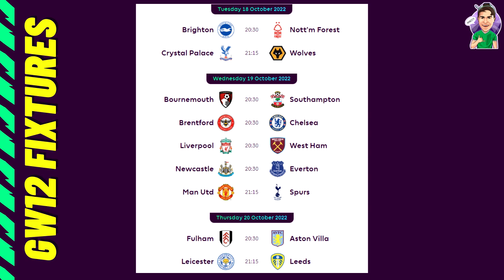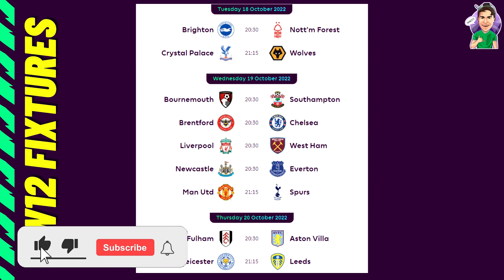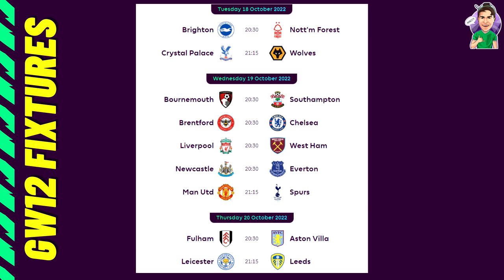I do like the look of Darwin and Firmino depending on the setup now that Luis Diaz and Jota are injured. I'd wait for the press conference on Robertson and Trent — if they're fit they could also be worth a punt. Newcastle vs Everton is quite tough to call, but Newcastle are defending and attacking pretty well, so Trippier, Almiron, or Wilson could all be valid picks. I can't recommend too many Everton assets, so I'd definitely target Newcastle in this fixture.